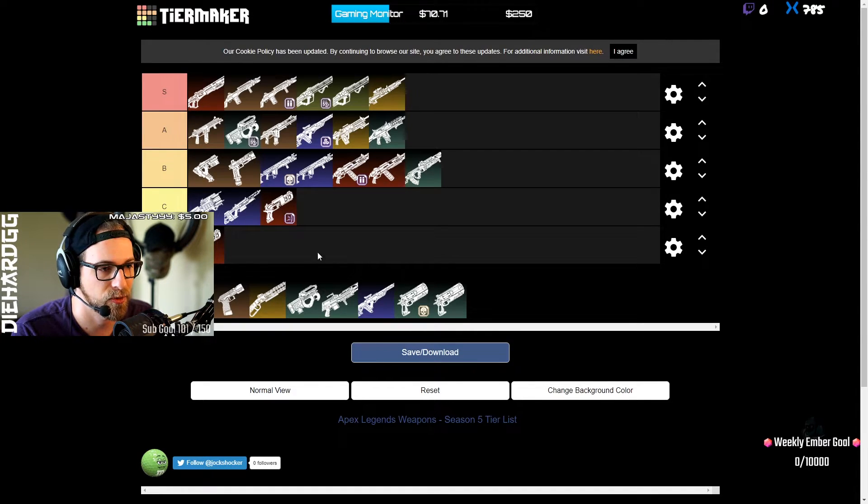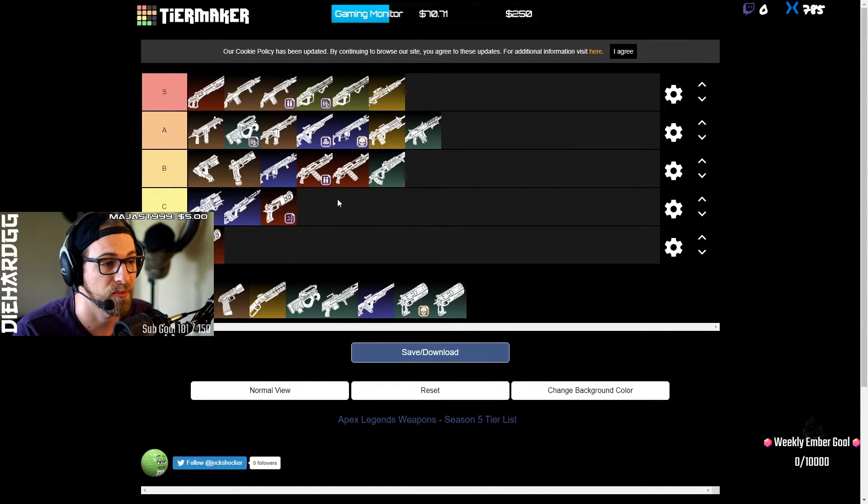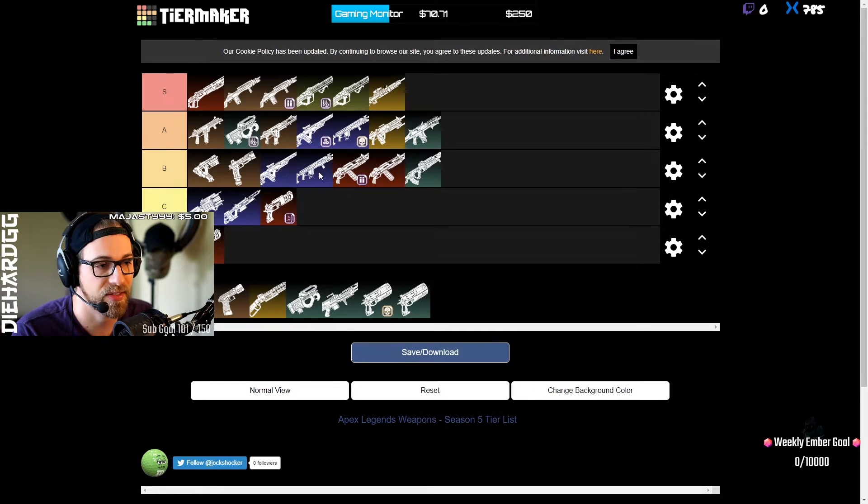The Longbow without Skull Piercer I'm putting right below A tier, but with Skull Piercer — hitting for over 100 — I'd put it higher, at A tier. The Longbow with Skull Piercer is right up there with a precision-choked Triple Take. I think the Triple Take is a little bit better because you can ping people for damage more reliably.